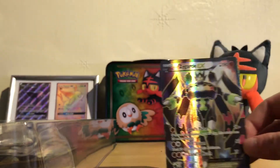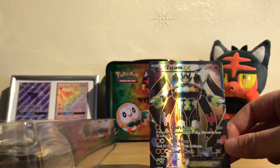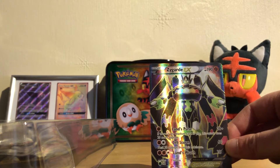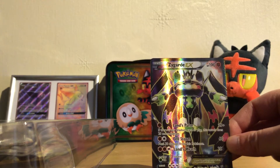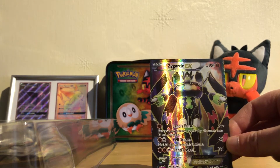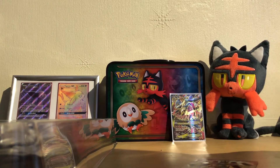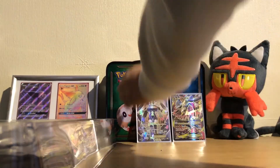Next we have another beautiful card — the Zygarde EX, again another fighting type Pokémon. This one is number 54a out of 124. Loving the colors on that one, great attacks on it as well, and it's got 190 HP. Very nice.